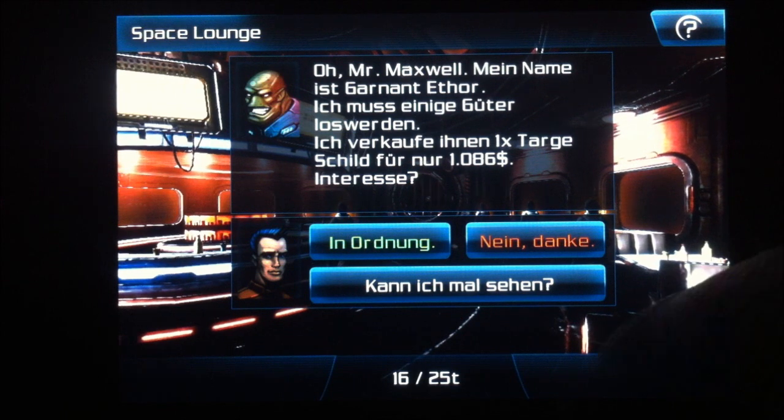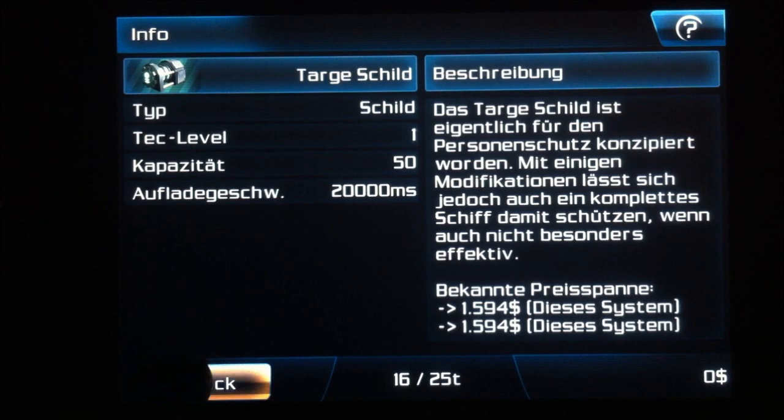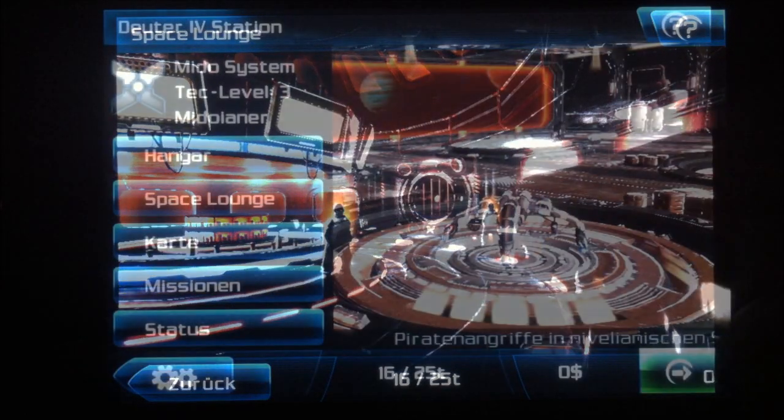Mit dem Geld aus den Aufträgen und dem Handel könnt ihr bessere Ausrüstung, zum Beispiel bessere Waffen und eine bessere Panzerung, für euer Schiff kaufen. Oder, wenn ihr genug Geld habt, gleich ein neues Schiff.